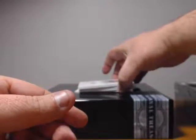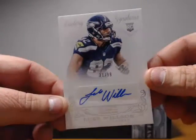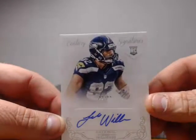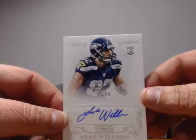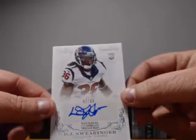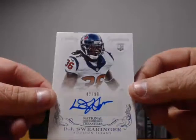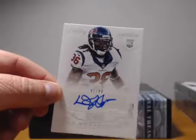We got a first auto of the night for the Seahawks. It's Wilson, but it's not the Wilson we hoped to see — it's Luke Wilson, working on the 33 out of 99 for the Seahawks, and that goes to Chad B. Next auto is for the Texans: another rookie, BJ Swearinger, 42 out of 99, going to Michael F.